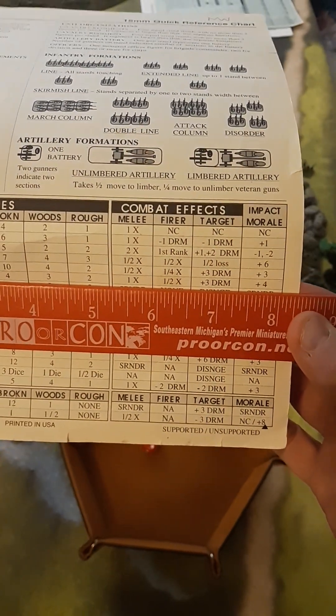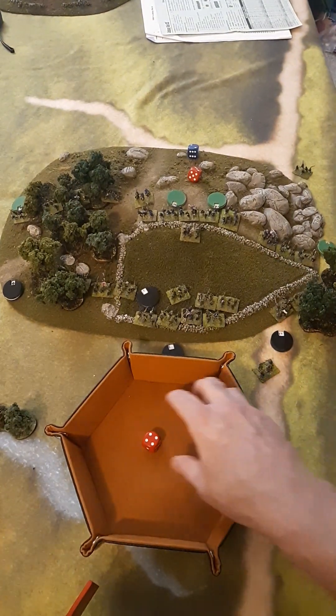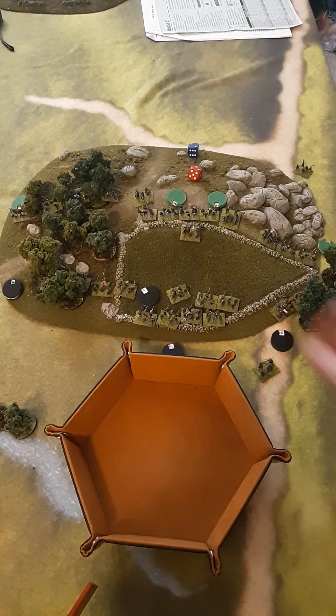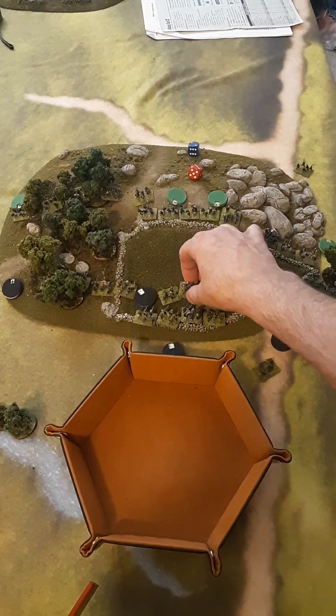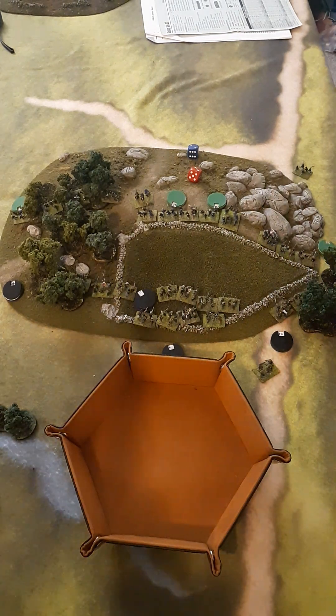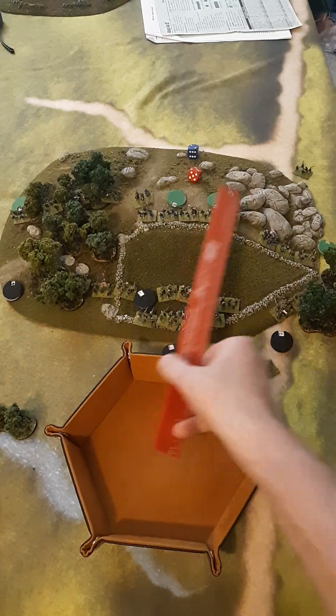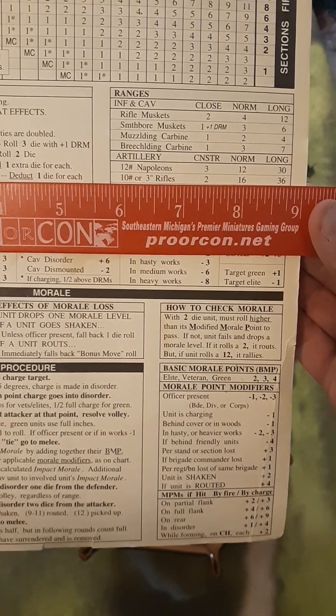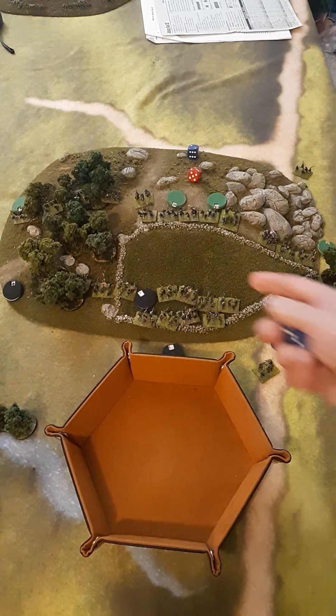I need to back up one step because I forgot that the artillery is also doing a first fire. The artillery is 4 inches away and it is a 3-inch rifle cannon. Looking at the chart, that is normal range because it's under 16 inches, but it's not canister range of 2 inches. So that cannon is going to get 3 dice to fire at the unit in front that was charging. I roll 3 dice and get a 12.